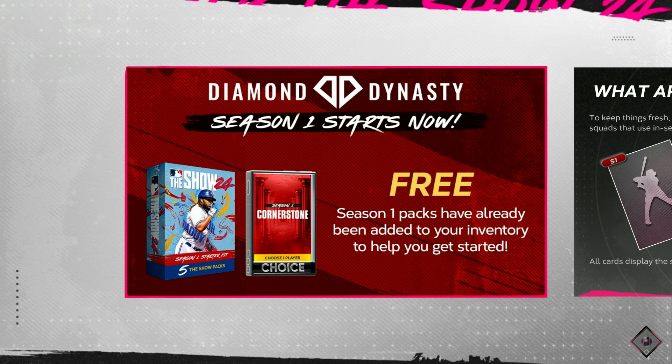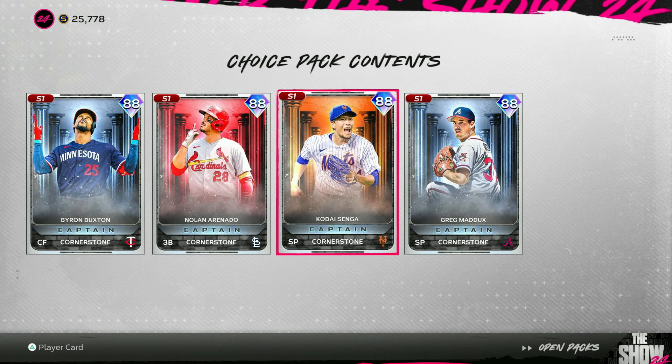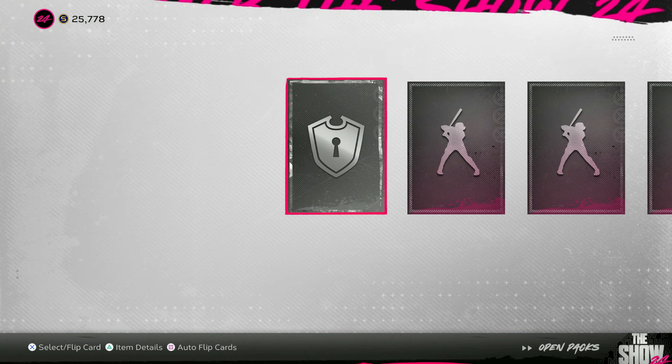It looks like they're letting me back in. We didn't see this screen before — now it's saying some packs have been added to my inventory. Here are our cornerstone packs. We had nine packs to go but we also get five more here. Should I open the cornerstone first? I've already kind of started building the team, so I'll just open the rest of my packs first — 14 of them. Hit me with the pack luck!